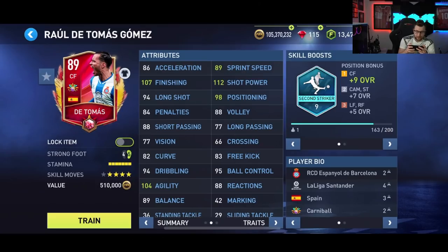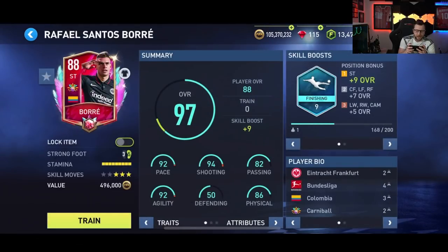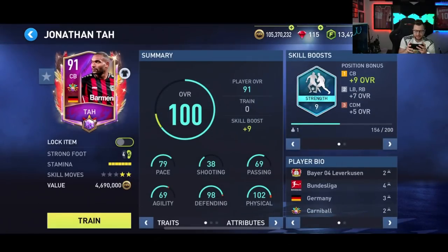We have the Tatamas card as our center forward — 112 shot power, 107 finishing, good sprint speed and acceleration. Our striker card should be interesting because we don't have a lot of speed up front, though we do have some good speed on the left mid and some good playmakers. We do have some decent finishing on those cards, so we'll try to do a lot more ball movement rather than just chipping it over the top and running in on net.